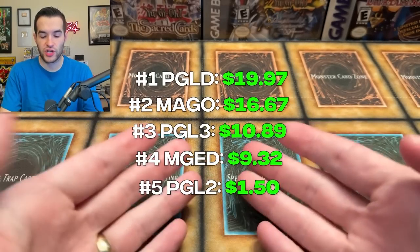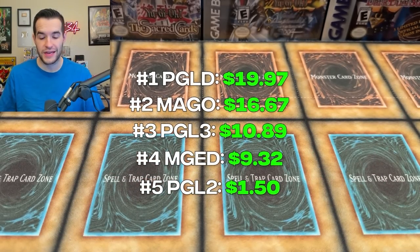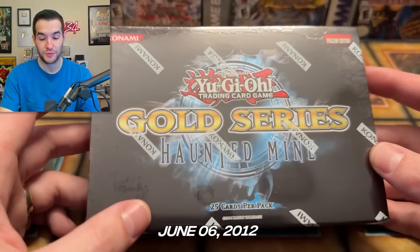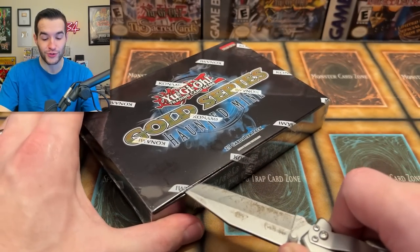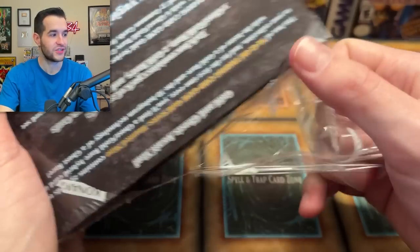A little halftime — here we're going to show you the scores of what we have so far. Let me know if you think something in the future is going to beat it. The next one up is Gold Series Haunted Mine. This Gold Series came out June 6th of 2012 — over ten years old at this point. This does have a guaranteed Ghost Rare, so it's going to be hard to beat this one.